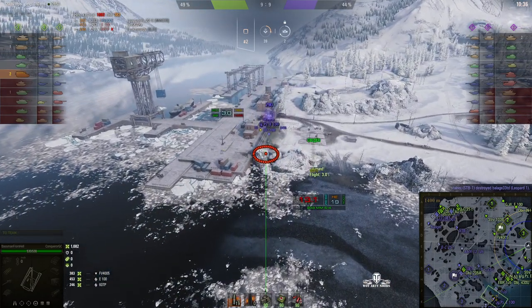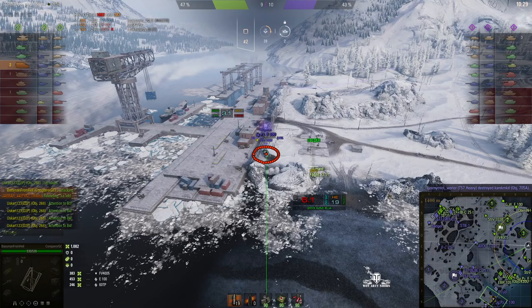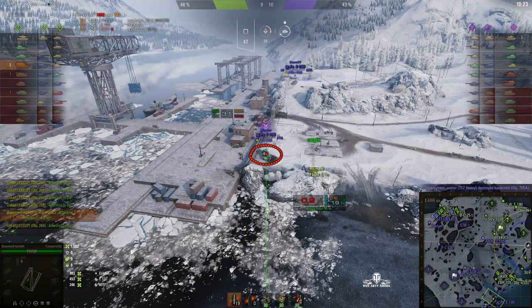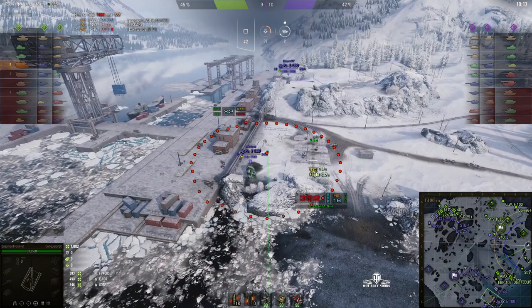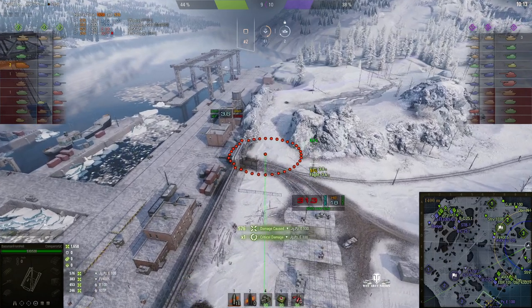That Jageru just took a nasty hit. He's not quite a splash kill yet — he's still got over 700 hit points — but we can certainly ruin his day. A lot of players say arty ruins the game, but you shouldn't be camping if you don't want to get hit. Direct hit! 576! Now he's a splash kill!